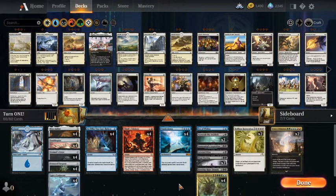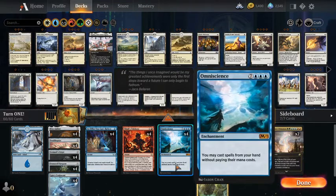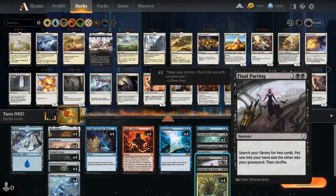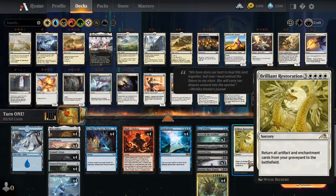If you don't get Omniscience, you can get Emergent Ultimatum. Choose three cards — the opponent gets to put one back in your library and you get to cast the other two without paying mana costs. So one card can be Omniscience, or if the opponent doesn't give you Omniscience, cast Brilliant Restoration to return all artifacts and enchantments to the battlefield. Before that resolves, cast Final Parting: search your library for two cards, put one into your hand and the other — Omniscience — into your graveyard. That resolves, then Brilliant Restoration resolves, and then you have Omniscience.